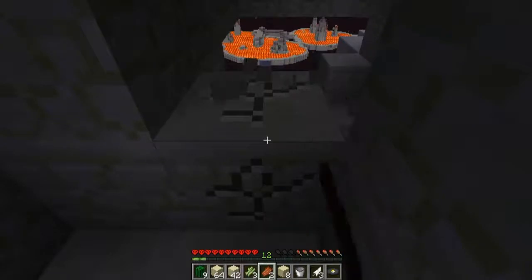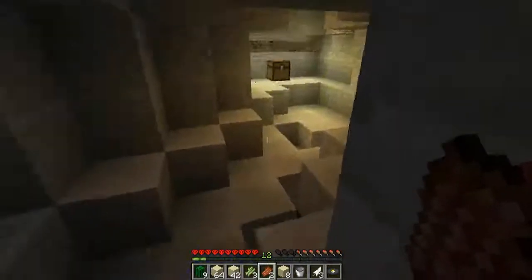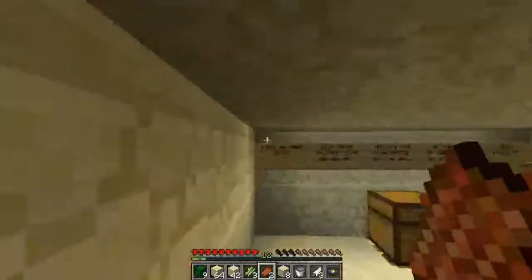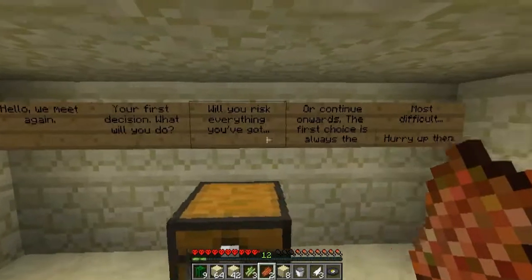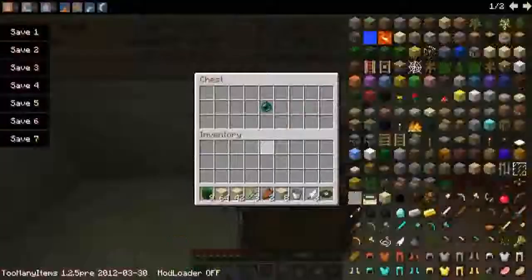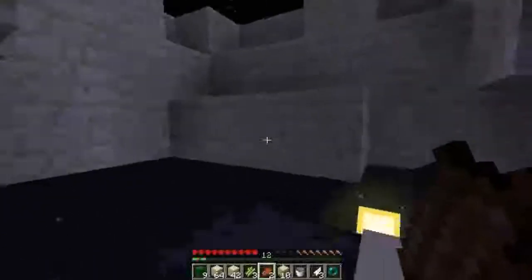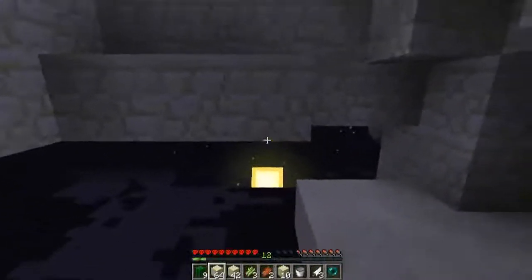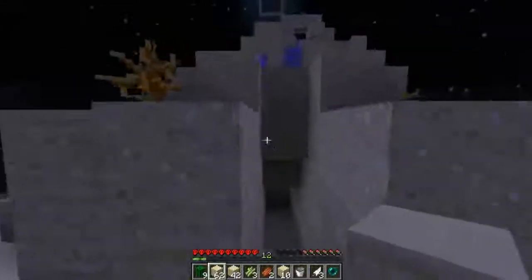Your first decision — what do you do? Risk everything you've got, or continue onwards? The first choice is always the most difficult. It's not difficult at all — I'm clearly not going to go for the dragon yet. That's my decision. I haven't got a lot of resources, so obviously I'll continue onwards.